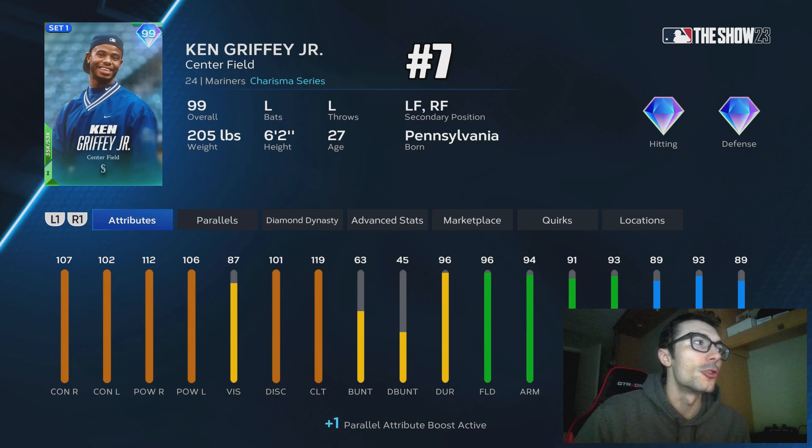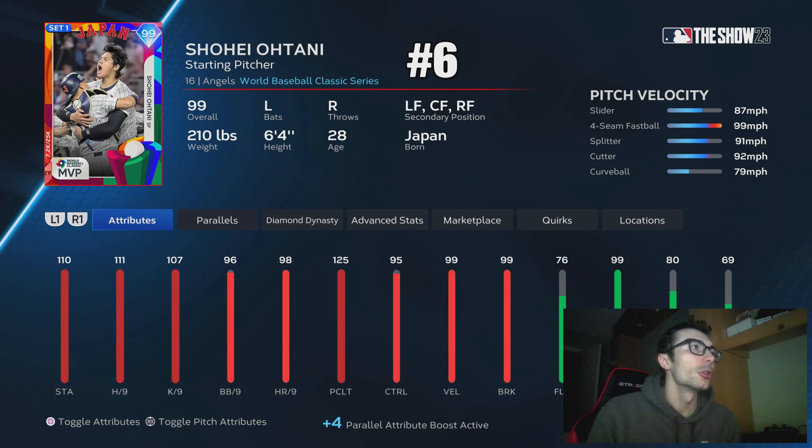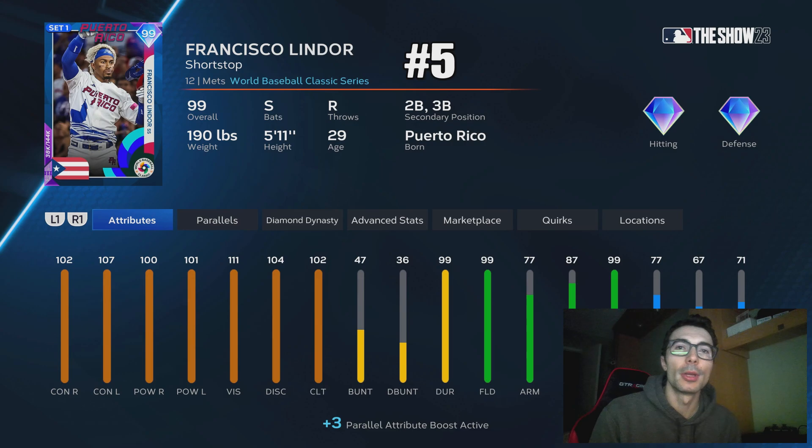At number 7 we have Ken Griffey Jr. — more of a complete all-around player, not as much power, with roughly the same contact attributes and lower vision, which does make a big difference. But he has great defense and great speed. At number 6 we have Shohei Ohtani, the only pitcher on this list, simply because you can use him at DH or in the outfield, put him in the wildcard spot, and still pitch with him in just about every game if you don't have the best set 2 pitchers.